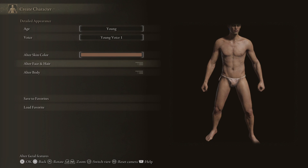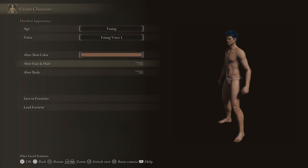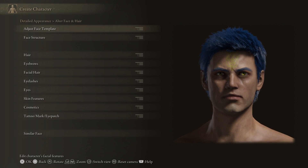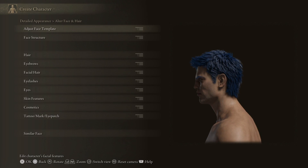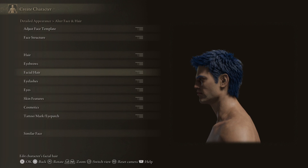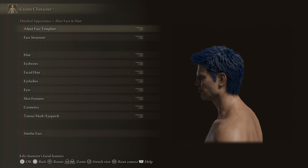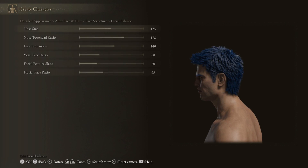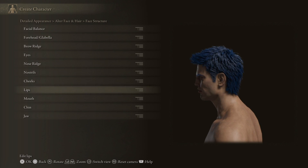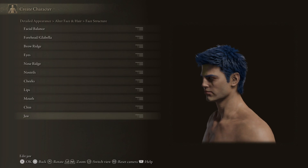Can I actually view him with armor? That would be quite useful. I think he looks fine, looking from the side profile. I'm surprised you can't change the ears — there's no slider for that. Face structure has forehead, facial balance, eyes, nose, nostrils, cheeks, lips, mouth, chin — but where are the ears? The ears are fine, I don't want to change them, I'm just curious why there isn't an ear option.